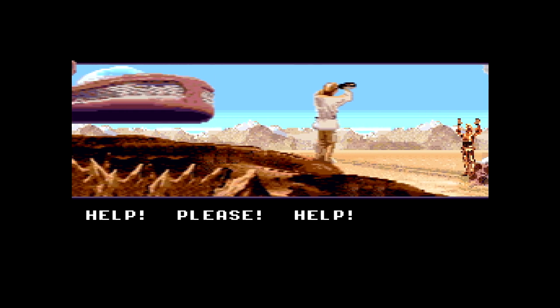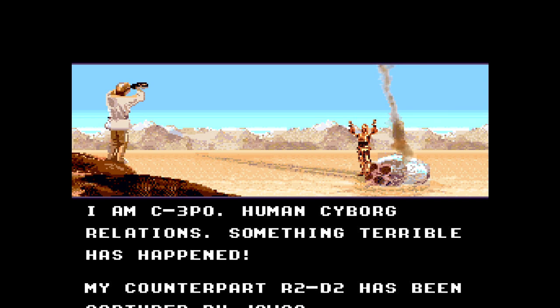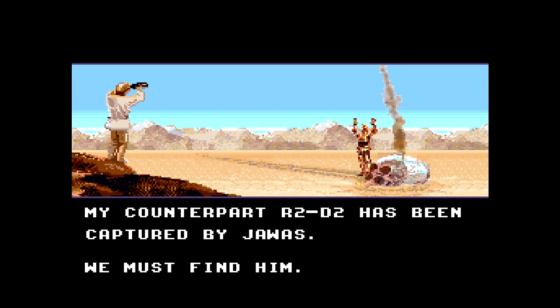C-3PO: 'Help me! I am C-3PO, Human-Cyborg Relations. Something terrible has happened. My counterpart R2-D2 has been captured by Jawas. We must find him.' That did happen — R2-D2 did in fact get captured by Jawas, though so did C-3PO. So we're going to go find some Jawas.